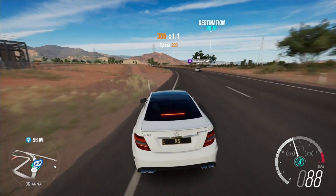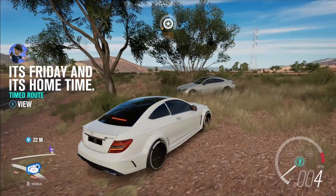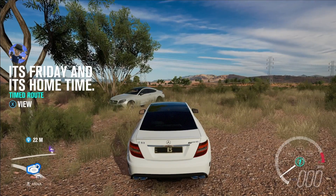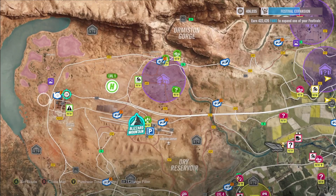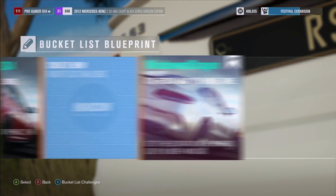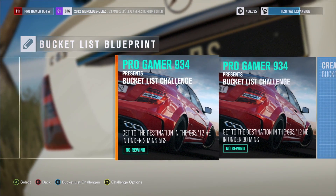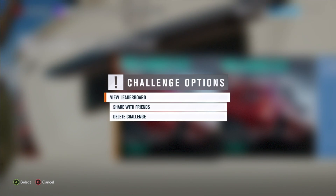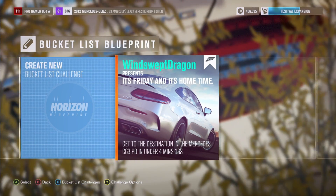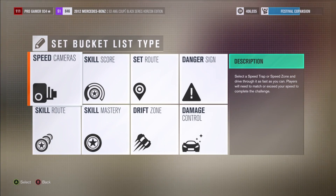Alright guys, I've just made it to the Blue Bucket List. When you get there, there might be a Mercedes parked there or a different car. It's right here — you press X to view it and go into the bucket listing. I've already done this glitch before so I'll delete my previous ones first so you guys don't get mixed up. When you get here you'll see existing challenges and an option to create a new bucket list challenge.